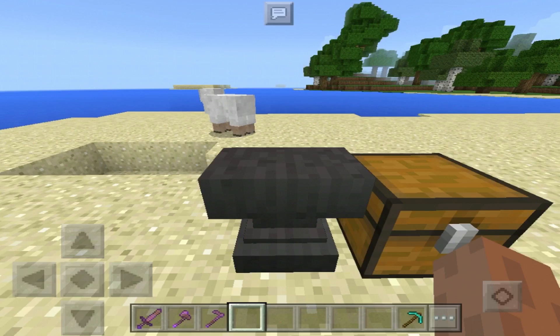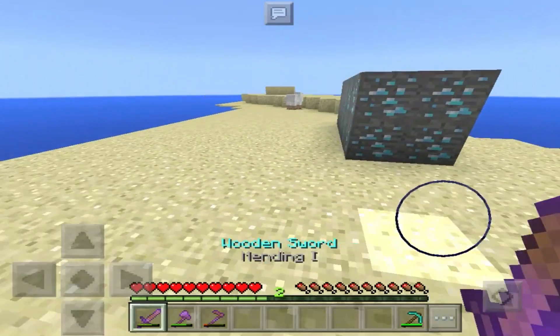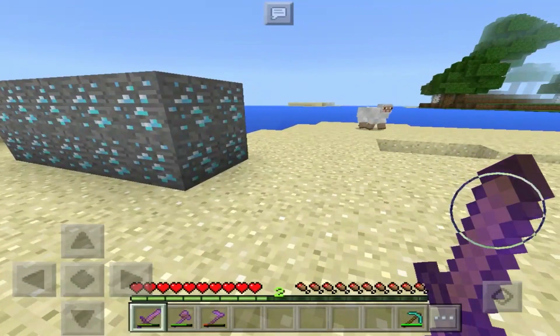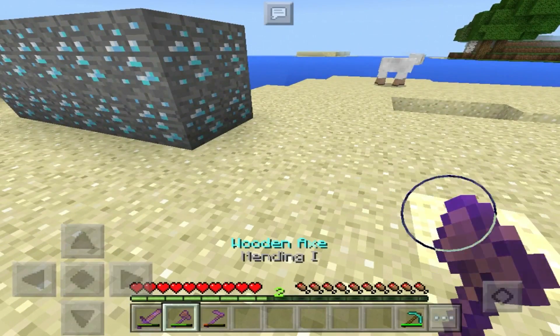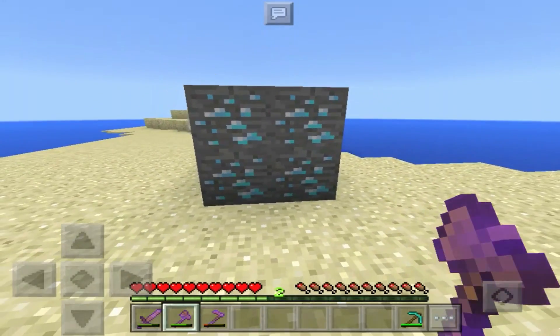Now we have all of the weapons enchanted. So how does it work? Basically, what happens is every time you get experience when you're holding one of these weapons, you'll get them restored — or at least you'll get the health restored on them.